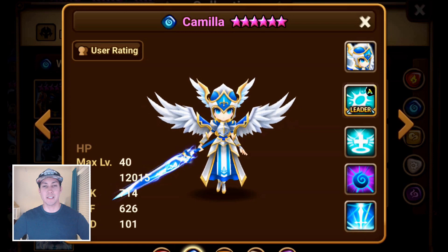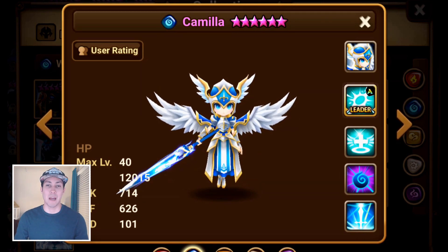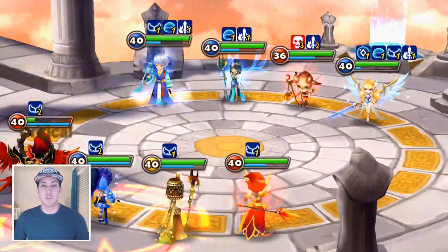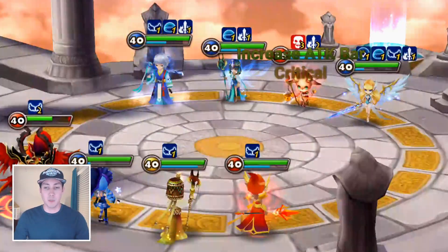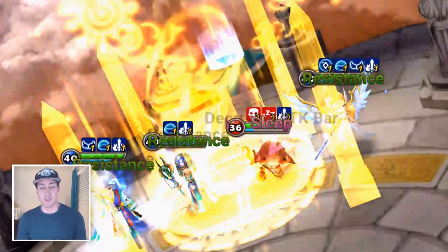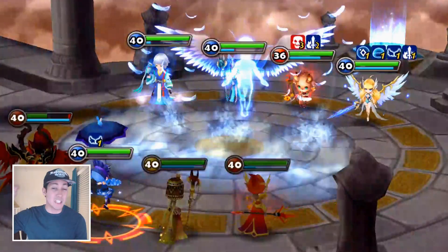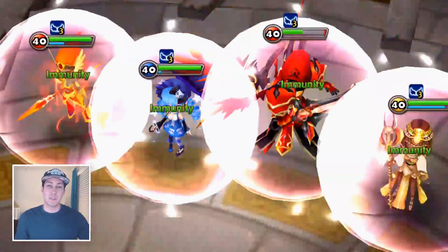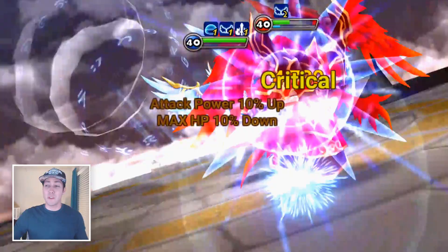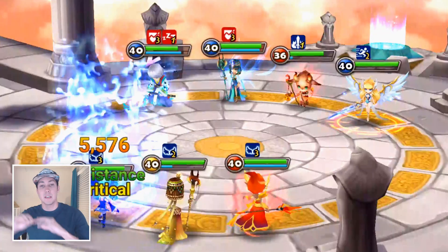Coming in at number 10 on the list is Camilla. Even though she scales up HP and it gets diminished throughout the round, she is so hard to crowd control — and in a game mode super reliant on CC, that makes her hard to deal with and she often gets banned. The best way to rune her is violent with HP or attack slot two, crit damage slot four, and HP or attack slot six. Make sure you have at least 30–35k HP, then put the rest into attack.